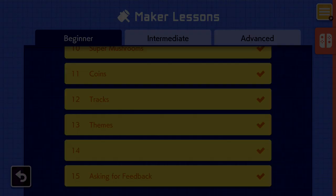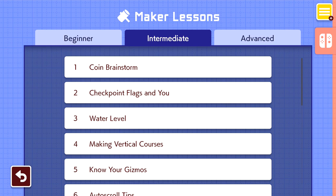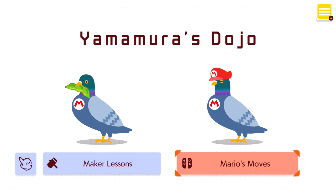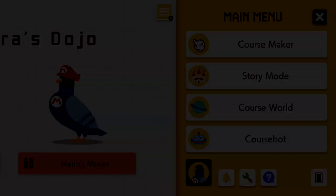That wraps up 15 lessons in today's episode. Let me know if you'd like to see videos on the intermediate and advanced courses — there are 15 more in intermediate and 15 more in advanced. There's also still Mario's Moves which I'll have to figure out at some point. But with that being said, that's gonna wrap it up for today's episode of Super Mario Maker 2. Subscribe to join the ZebraHerd. Thank you guys so much for watching — I'll see you next time, bye-bye.